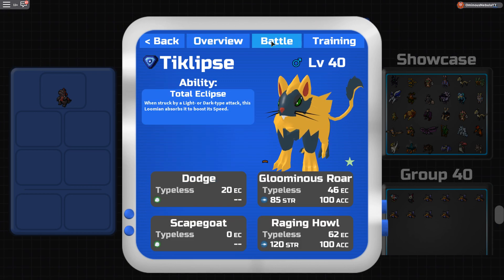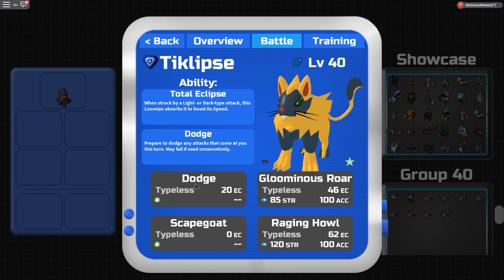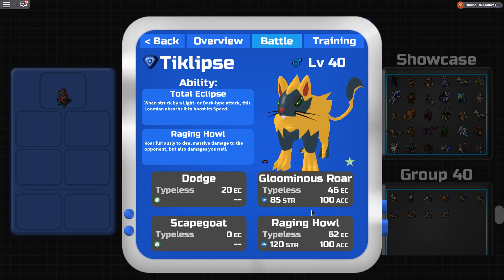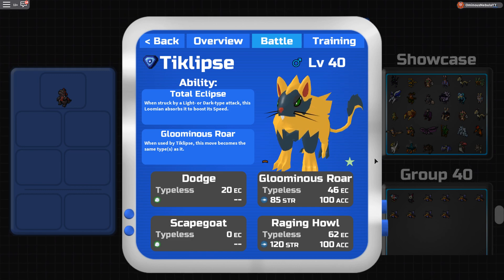Eclipse: I run Nimble — you can run Smart too, but I run Nimble. I run Dodge, Scapegoat, Luminous Roar, and Raging Out. I might replace Dodge with Disperse, that setup move Eclipse learns, because I rarely use Dodge — maybe once every five battles. There have been times I could have predicted a rest or a switch and used Disperse to get that extra ranged attack. I run Scapegoat for sweeping teams.